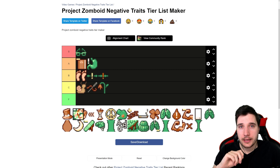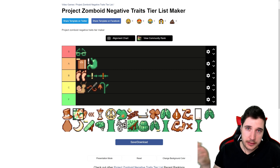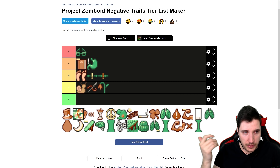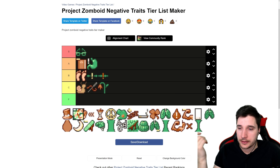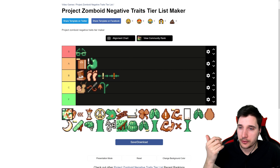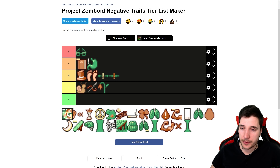Next we have Conspicuous — zombies will spot you more often. If you're playing a sneaky build, clearly you won't take this. But otherwise, if you're a normal person trying to fight, this is a solid trait. You get four points for it. It's decent — I'll put it into B tier. Not the worst, not the best.